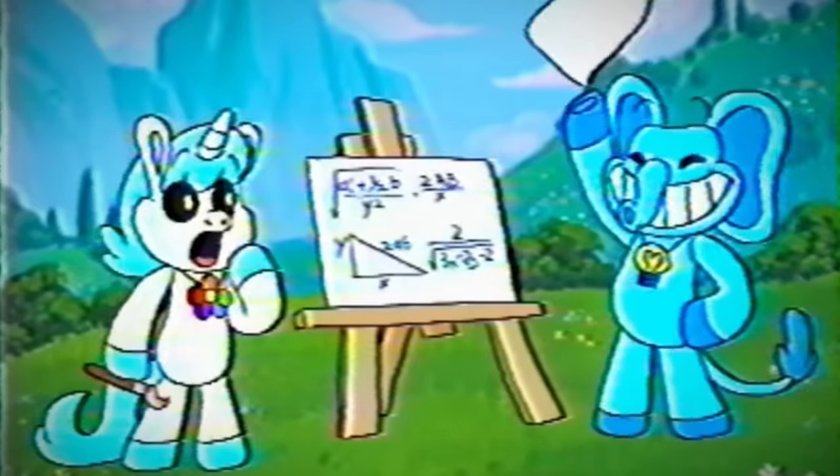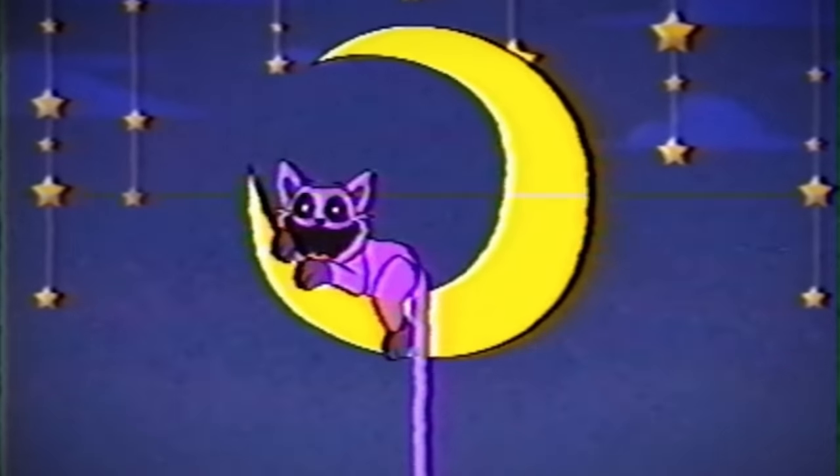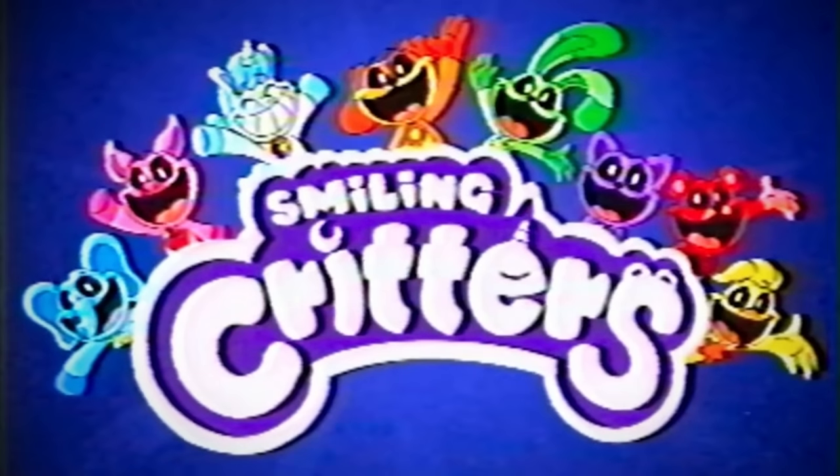Hence why we must use the new gas mask upgrade to safely navigate areas flooded with said smoke in Chapter 3. So, with their origins explained, let's now take a look at 8 character profiles released by Mob, which fill us in on the backstories of each of these critters.